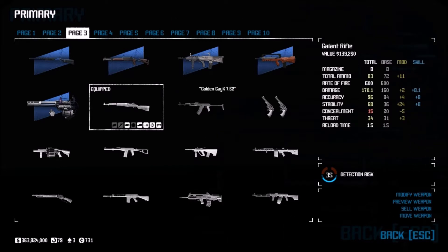With my current skills and modifiers, I have it up to 11 extra rounds, which makes it 83 total ammo, 170.1 damage, 96 accuracy, 68 stability, 15 concealment, and 34 threat level.